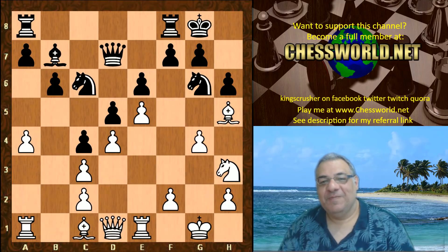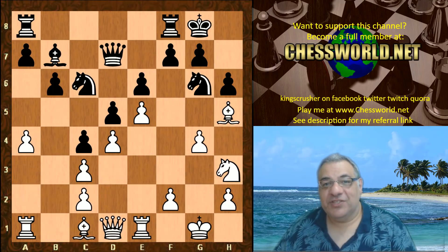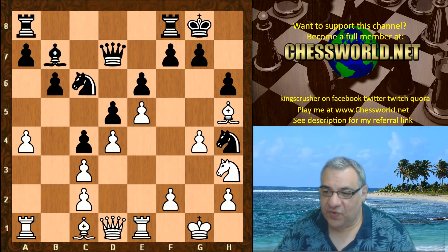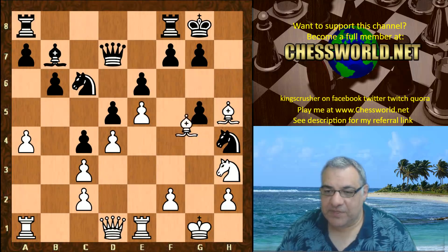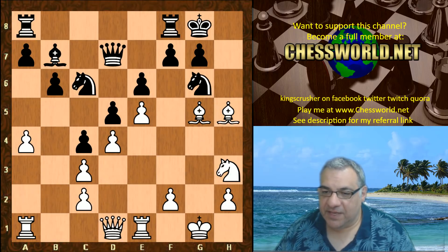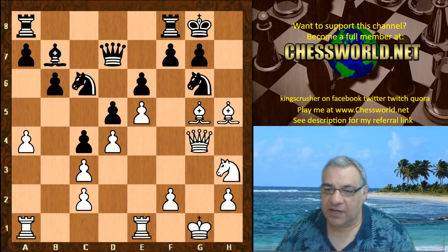Okay - g4! The Knight g5 achieved a lot going to h3. We've got this lever to rip open the g-file. We've got a dark square bishop without a counterpart. This looks like it's brewing for something very nice. Black can't even play f6 without losing g6 here. We have Knight h4, g5 - so the g-file is ripped open. Semi-open g-file, pressure on g7. The knight is wasting time going back. Queen g4 - White's starting to build up now on that g-file. King h1 - the rooks are going to join the Queen in the fun on the g-file.